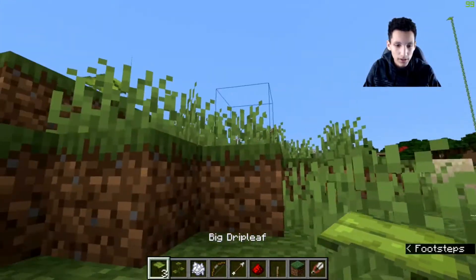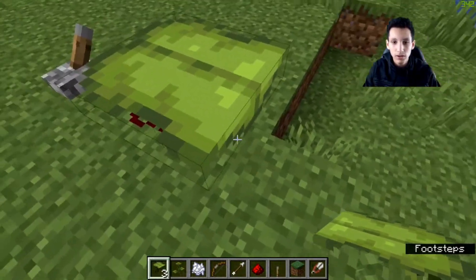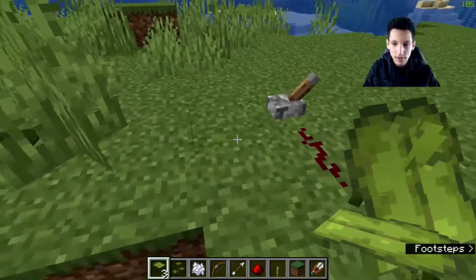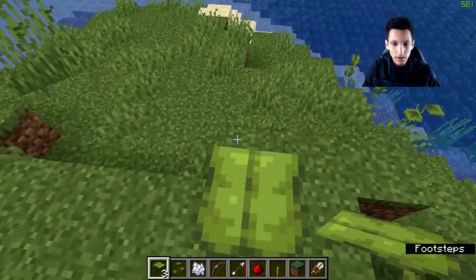Next, we're going to test something. If you stand on a big drip leaf for too long, it will tilt and knock you off. As you can see, I'm standing on here, it slowly tilts, and then I fell off. But if you want it to not tilt, you can activate a redstone signal and you can stand on it for as long as you like.